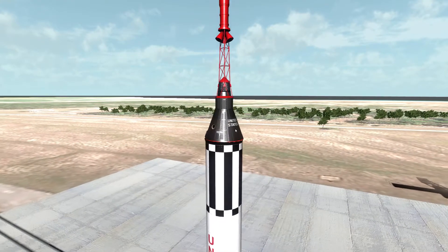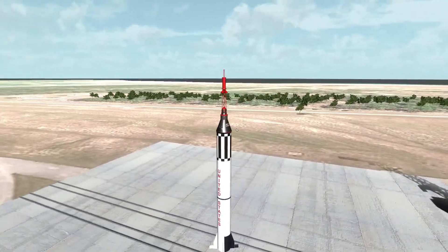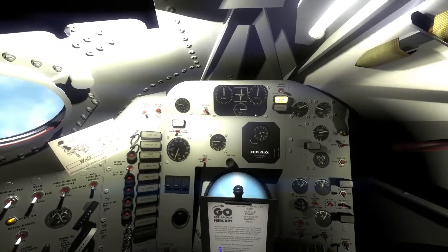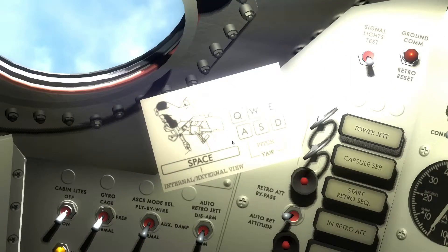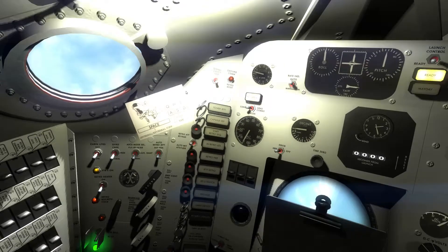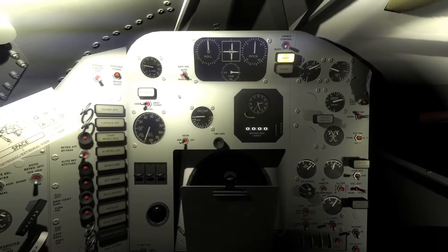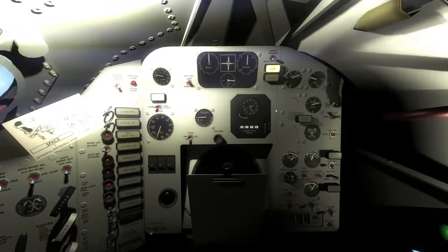If I hit the space bar I get an external view. We'll just take commands from mission control. Over here there's a card that tells you, if you're playing with a keyboard, just what you need. Everything's functional in the cockpit — there goes the camera. I can test all the lights.